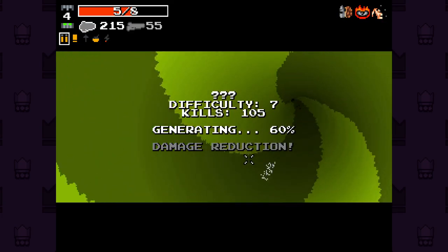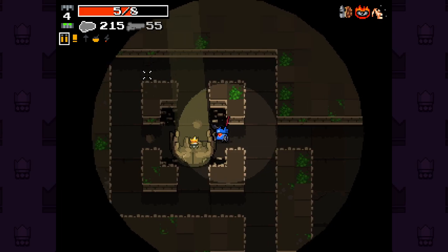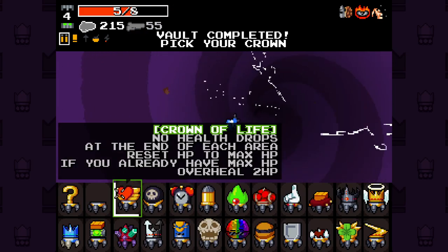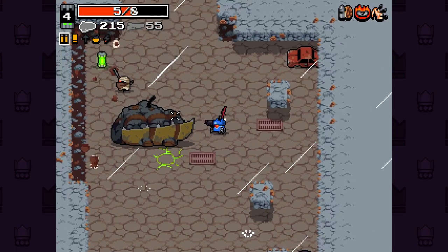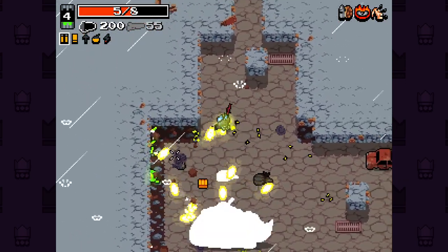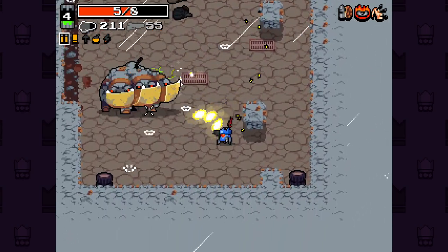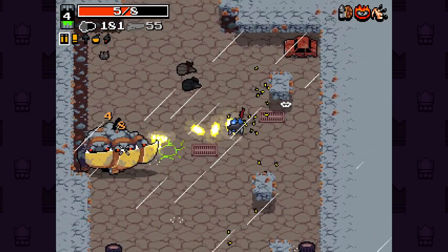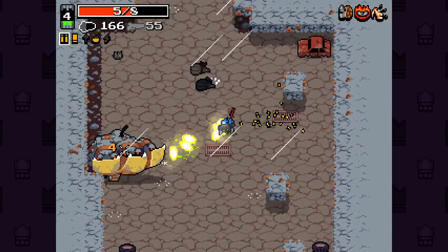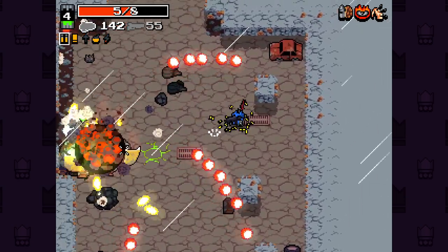A shot reflected off that guy's shield and hurt me, but it didn't change colour when it did that, which is an issue. There was no way for me to tell if it was mine or his. Why does he keep spawning me right next to him? It's like I'm just in a hole with this guy. Also, is he gonna shoot? He did, but very briefly.